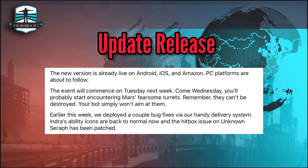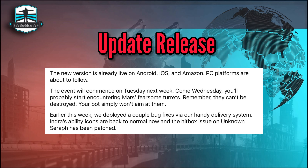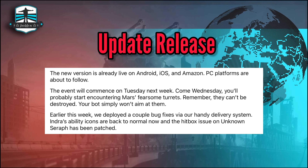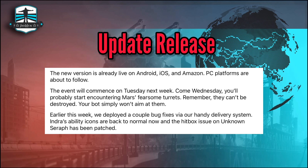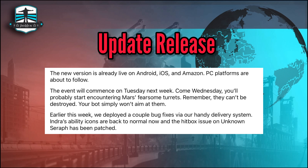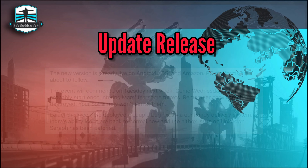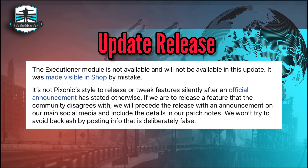The giveaway winners will get their reward next Wednesday for the Mars robot 1000 giveaway. We also deployed a couple of bug fixes: instability icons are back to normal, and the hitbox issue on Unknown Seraph has been patched — which was really needed, because it was very tricky to take Unknown Seraph down with a Titan or anything else.